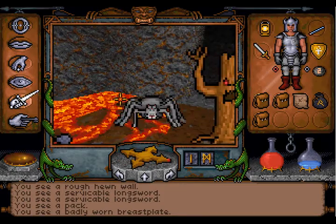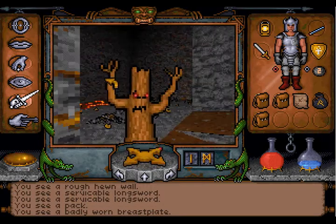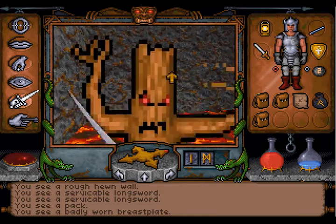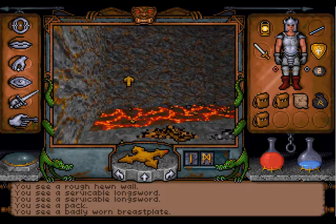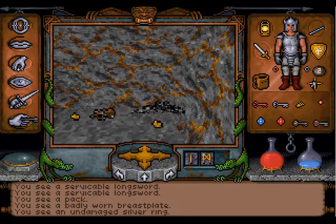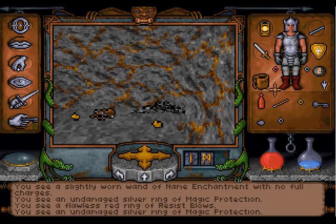A Reaper and a spider. I want to look down — dead. Now concentrate on the Reaper. What else can we find here? A ring — an Undamaged Silver Ring. What does it do? Magic protection. Now we have resist blows and magic protection. Nice. And leap.